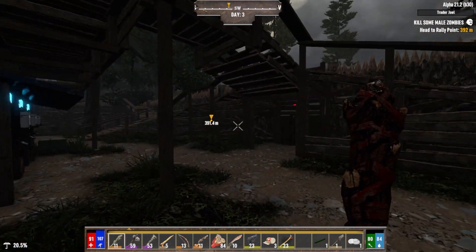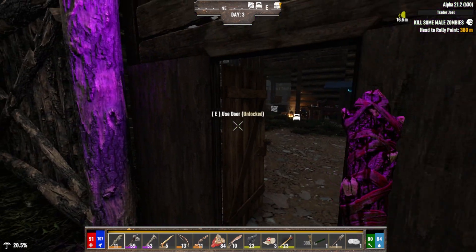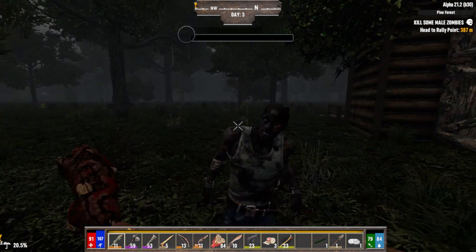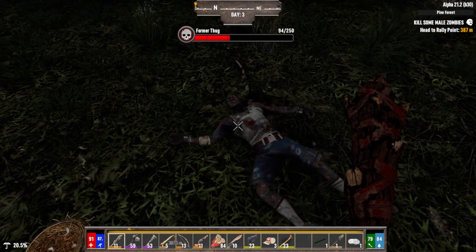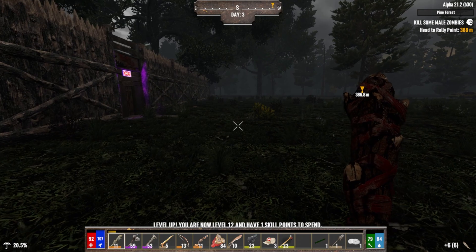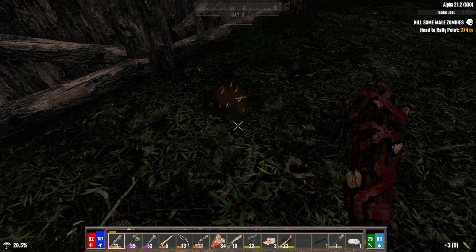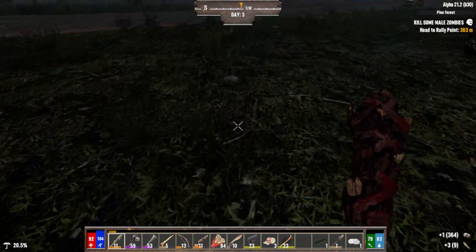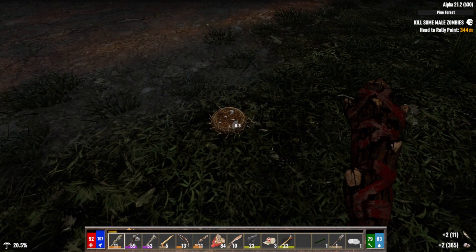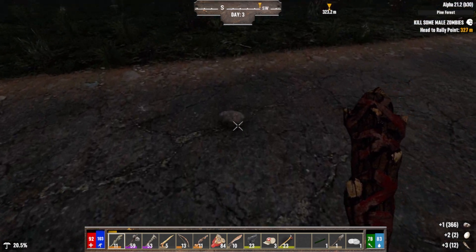Hello and welcome back to 7 Days to Die, Darkness Falls version 5 for Alpha 21. We're still kind of getting settled in here. We have a skill point. I'm just doing quests, pretty much exclusively running around doing as many quests as I can, just for the XP, the skill points, and a little bit of loot.